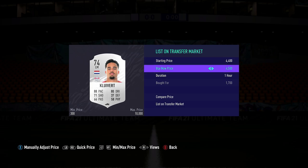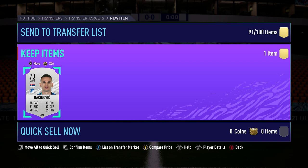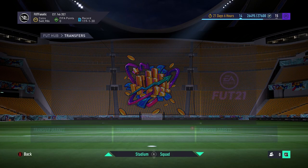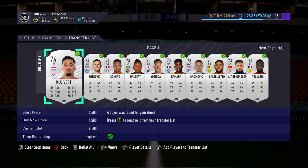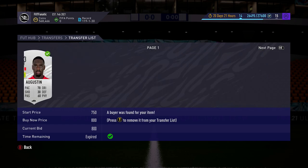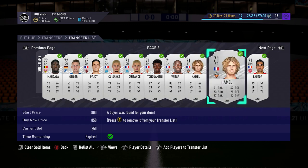I've already gone through a lot of SBCs and cleared my club, so whenever EA releases something new I now have to go and buy those players, which means needing coins upfront. This trader method has been great for buying players, selling them quickly, getting coins, buying players for SBCs, and submitting the SBC for the pack. Anyway, thank you very much for watching — I hope you're able to use this method to make loads of coins in FIFA Ultimate Team just before Team of the Season. If you enjoyed, don't forget to leave a like and subscribe.